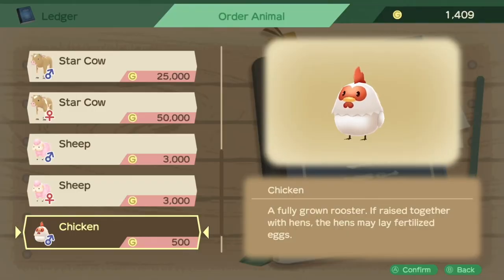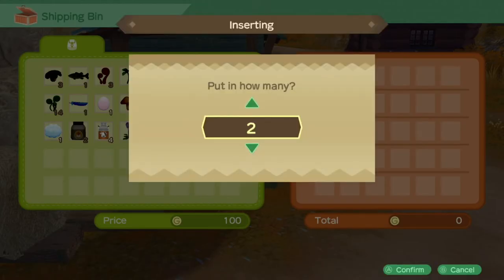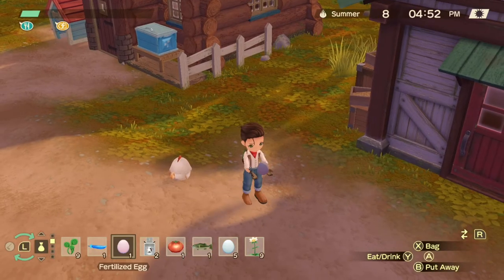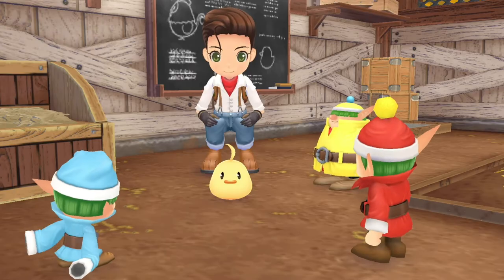It's definitely worth ordering a chicken, as you'll be able to sell each egg for 100 gold each. Once you've got yourself a rooster and a chicken, check to see if you've got a fertilized egg — it'll take around 5 days to have yourself a new baby chick.